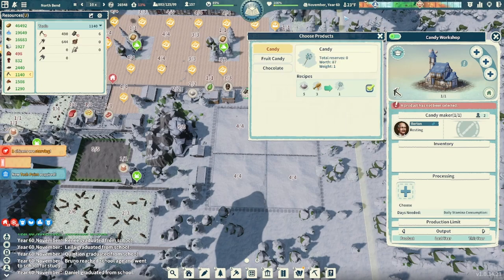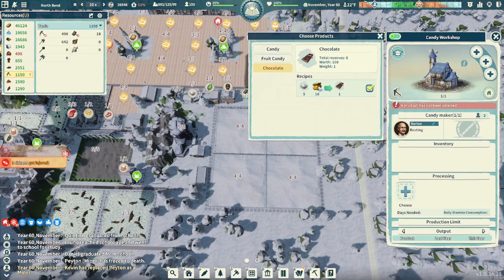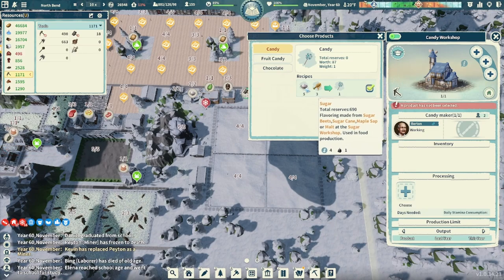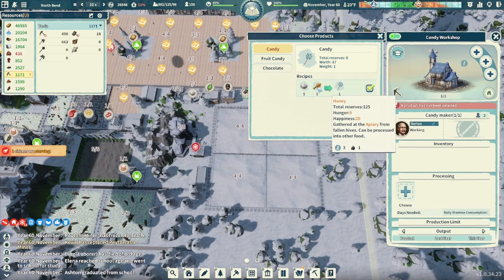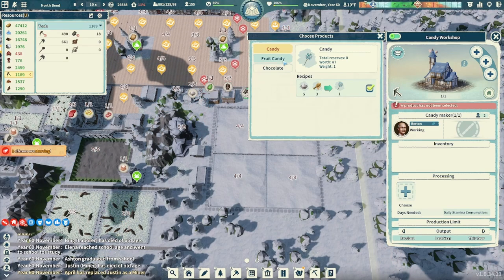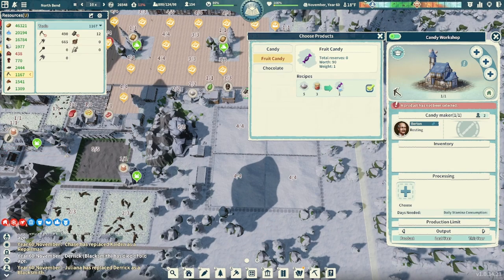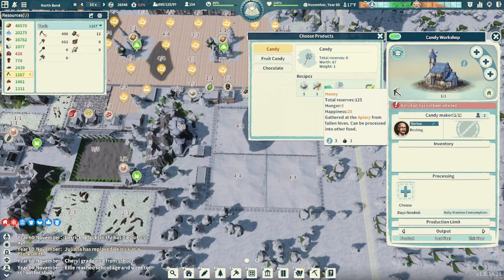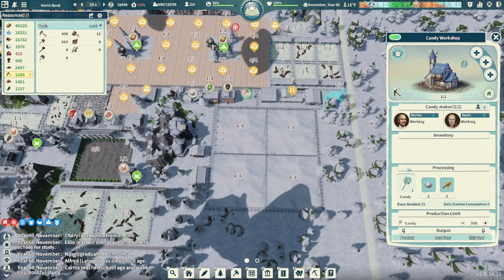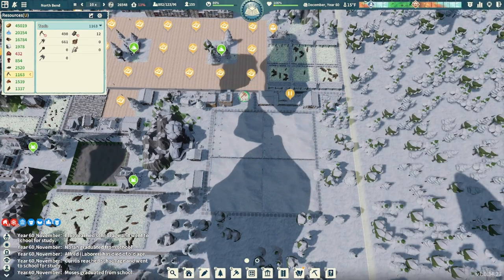Let's check out what the candy workshop has for us. We have regular old candies, fruit candy, and chocolate. We don't have cocoa beans but we do have coffee beans — maybe we could get some cocoa going. The candy takes sugar, which we have now, and honey, which we have a little bit of — we could put in a couple more apiaries. Fruit candy takes sugar and jam to make. For now, let's go with regular old candies, put two workers on there, and once we get our apples going I think we'll do another candy workshop for fruit candy.